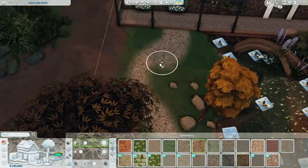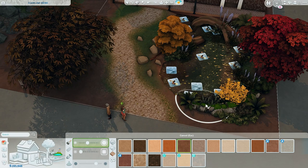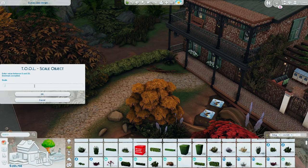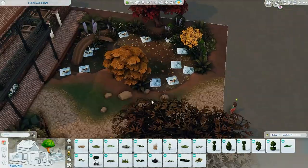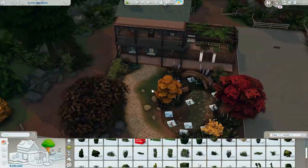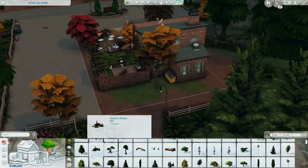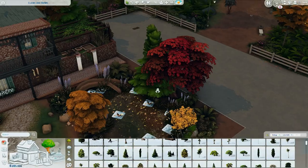There are so many different styles from different regions of the world that I really want to build. I've built Colombian-inspired builds, two representation builds from my own country, Italian builds, adobe-style builds common in the Middle East, and more — but somehow I still haven't discovered a lot more. So if you have any ideas on what style I should build next, please let me know!